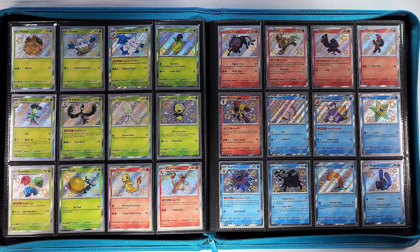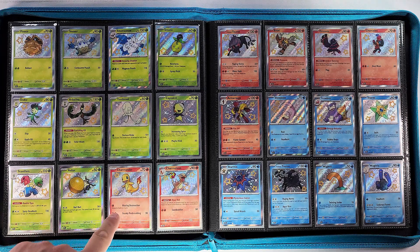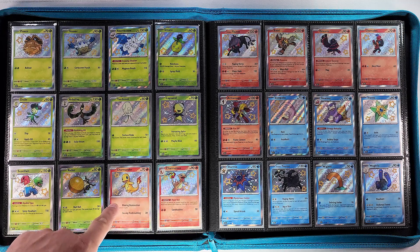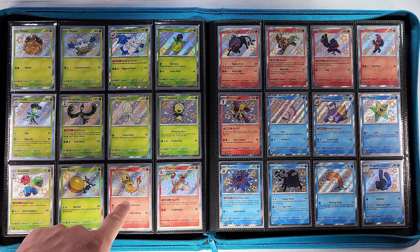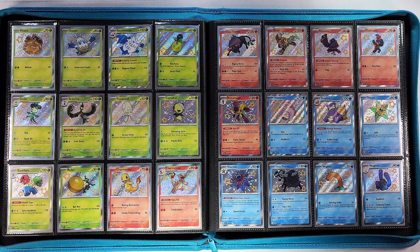We have Smoliv, Dolliv, and Arboliva right here. Then Toadscrew, Capsakid, Scovillain — those angry peppers — Relior, and then this Charmander, very hard to pull — our last card we needed to complete the set, almost impossible. Shout out to Avarice for trading us this card. Charmeleon next, fire Paldean Tauros, Charcadet, and Armarouge.